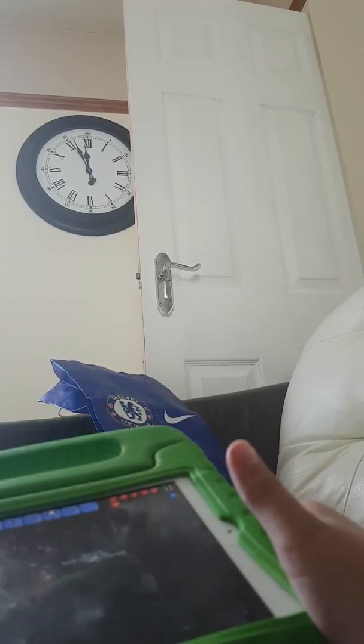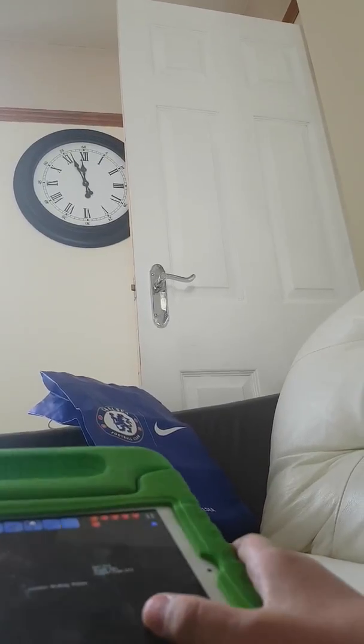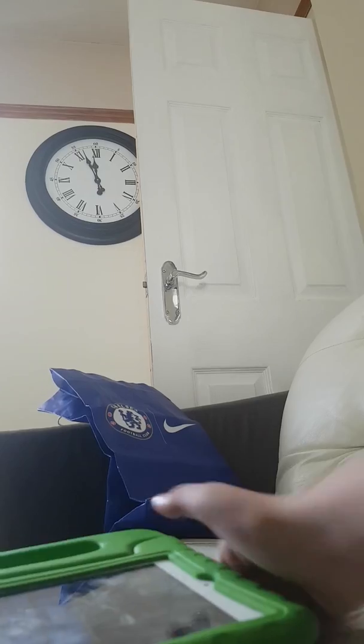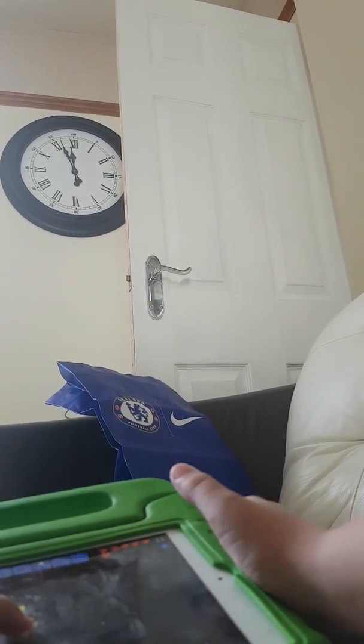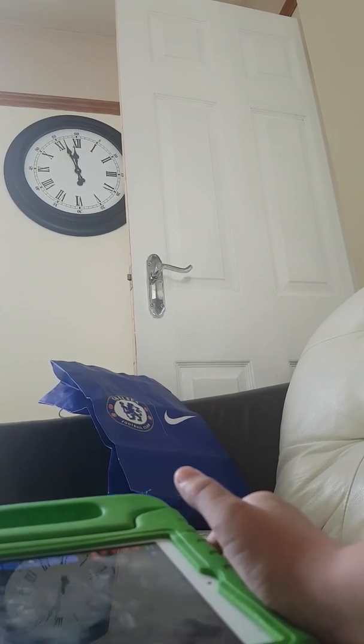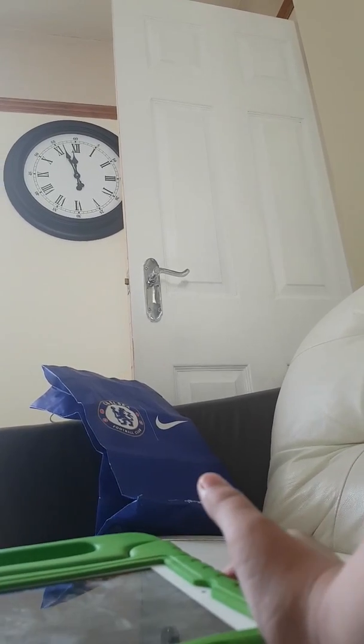I just threw a glow stick like an idiot. What's in this chest? Nothing — I must have already looted it. I'll pick it up then and get back to base. By the way, I have no double jump accessories.